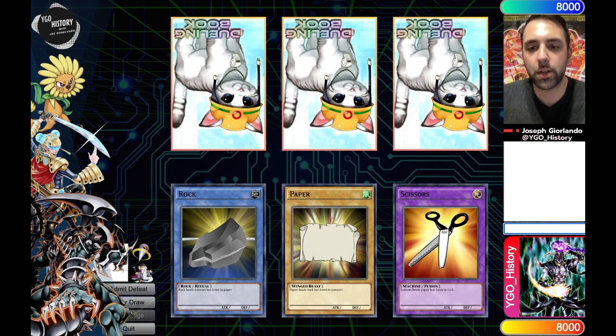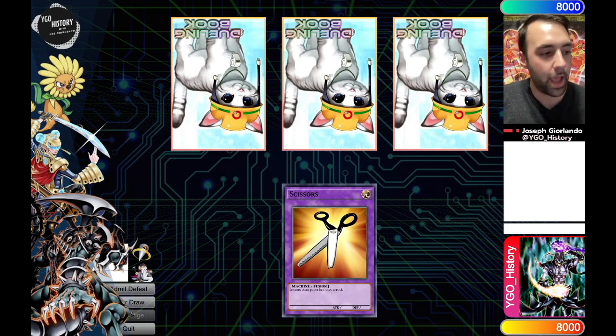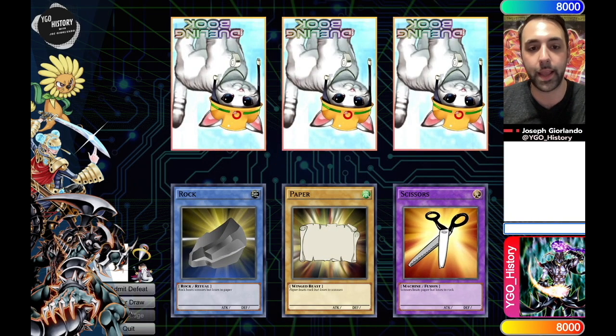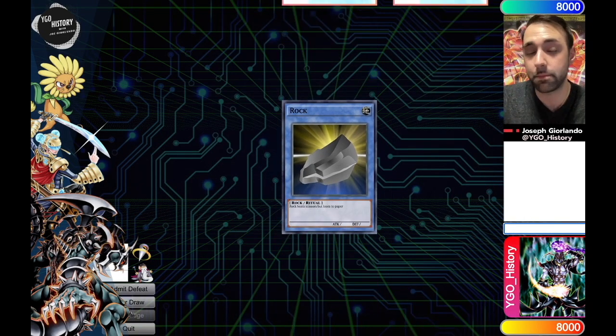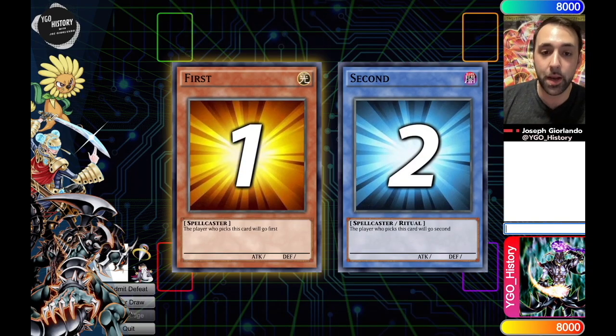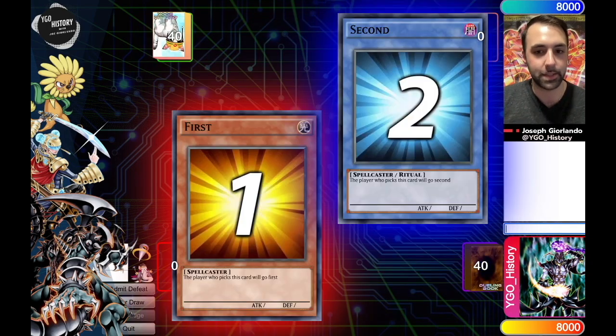Welcome back to Ugyohistory with Joe Giorlando. In today's video, Sean and I are going to play the Zombie Card of Safe Return variant versus the Perfect Circle Monarch deck that Jonathan Labonte used at Shonen Jump Washington 2007. I am personally going to be running the Super Friends Zombie variant while Sean is going to be playing the Perfect Circle Monarch deck. I personally think the Zombie deck is a better matchup, but with three Rise of the Storm Monarch and three Phoenix Wing Wind Blast, it is definitely going to be an interesting match.